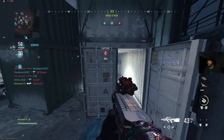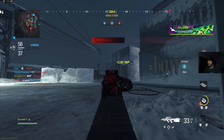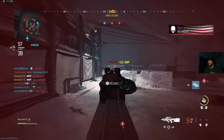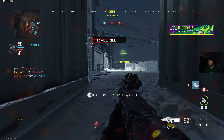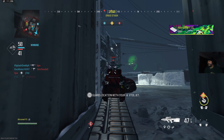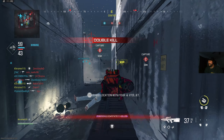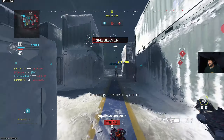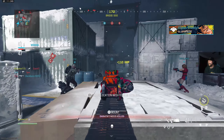Go ahead and call the VTOL in. Securing Bravo. Advanced UAV standing by. Friendly UAV on station. EMP is ready for deployment. Oh my god, I hate these spawns so much. I need to get out of here — I don't like this.